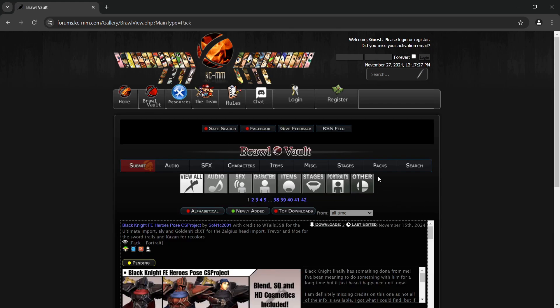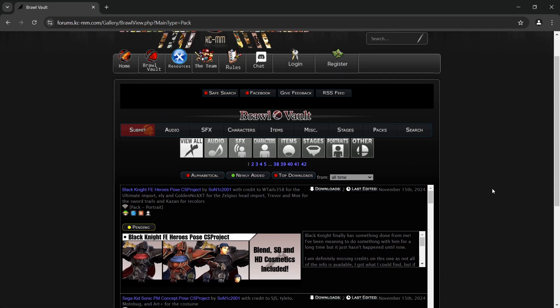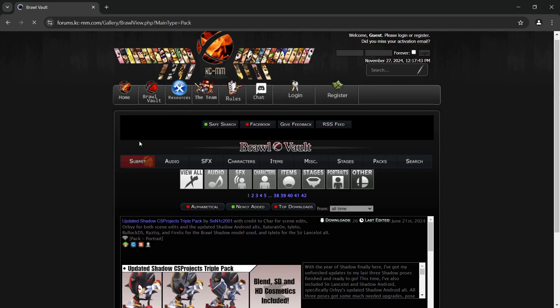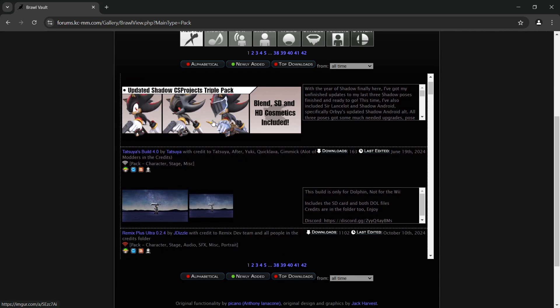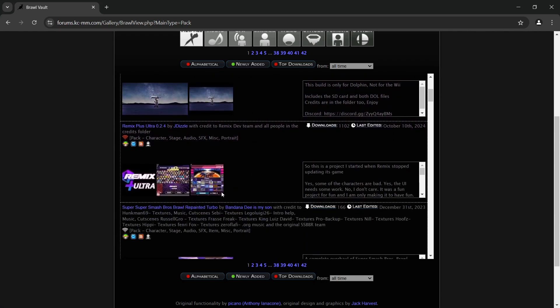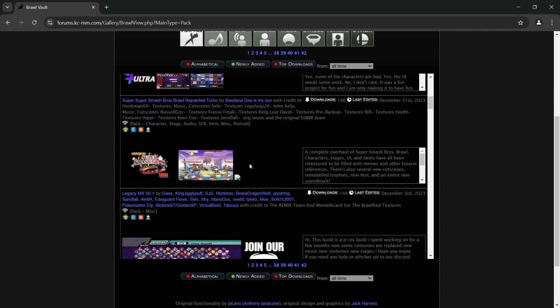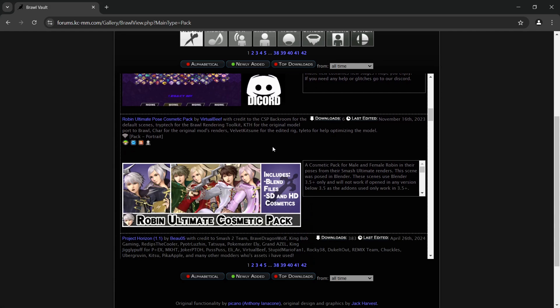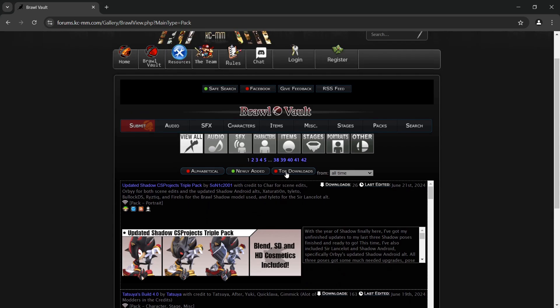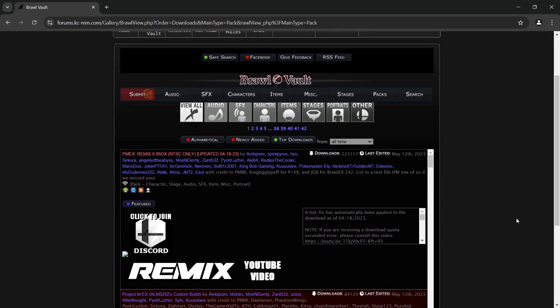The site isn't the fastest, so if it hangs for a second just have patience - it will go through eventually. I'm going to turn on safe search and refresh the page. We have a collection of Shadow mod hacks, some higher resolution character models, and various other packs. What we're going to do is just hit Top Downloads, and this very first one here is what we're looking for.